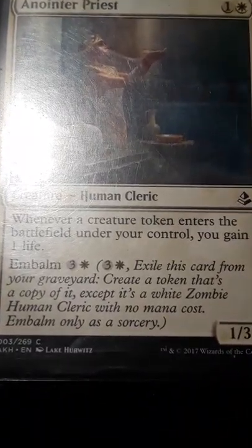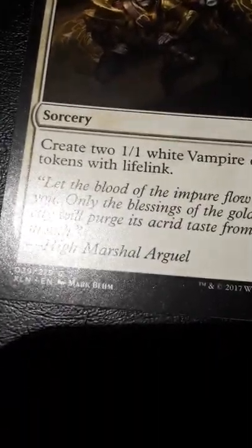This deck is a tokens deck. This is the Anointer's Priest, it's from Amonkhet. It costs two mana, and whenever you play a card — like this one which costs three mana and is from the pirate dinosaur set — it creates two white vampires, meaning you would gain two health from this activated effect.